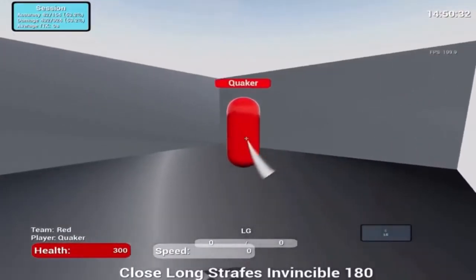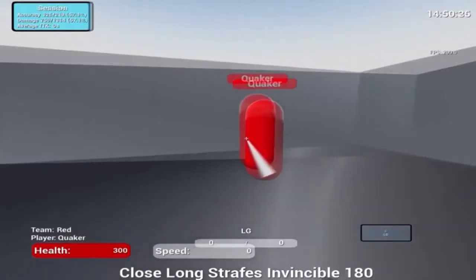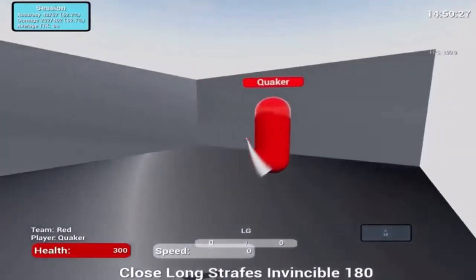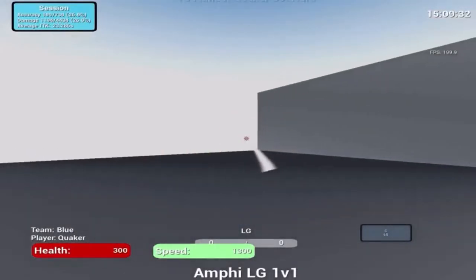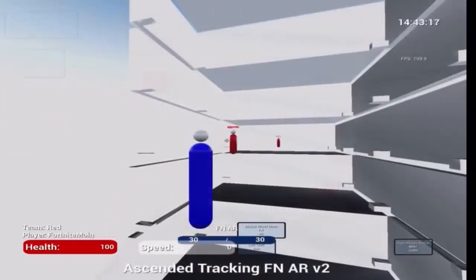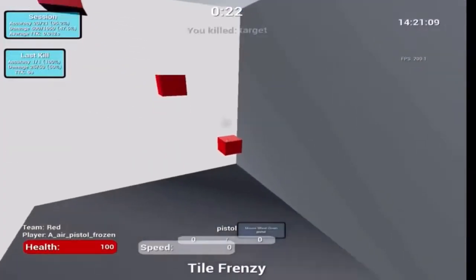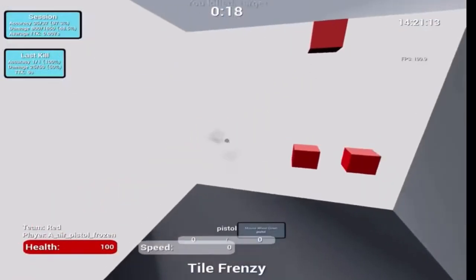If you do have Kovacs, here are some recommendations. For close range, you're going to want to do Close Range Strafe, Invincible 180, and Amphi LG 1v1. For long range, you're going to want to try Ascended Tracking FN ARv2 and Tile Frenzy. By now, if you've followed all these steps, you should have the best aim possible.